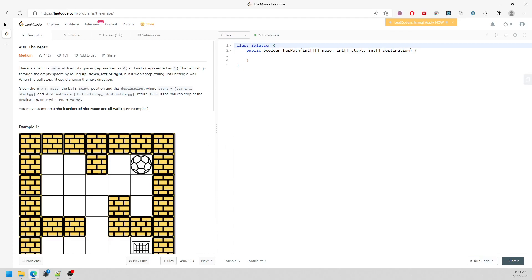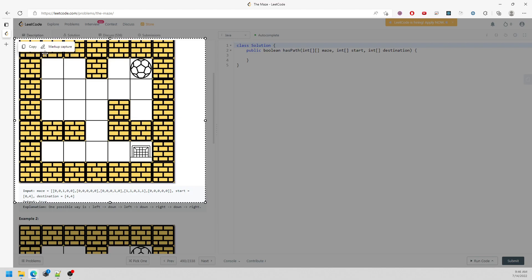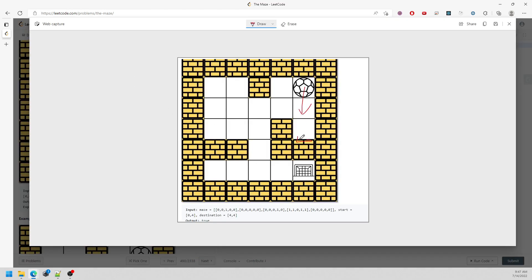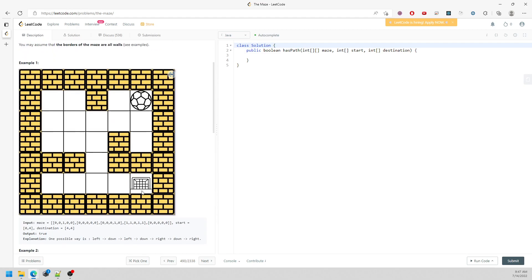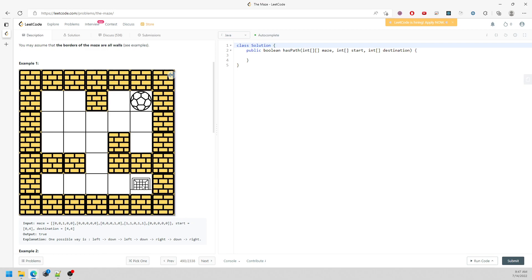This question is the maze problem. Basically you're given a 2D array, there's a starting and an ending point, and you can only move in four different directions. When you roll the ball, it will only stop at a point where it hits the wall. So when you go down, the ball will stop at that wall point. We need to find out if the ball can reach the destination.